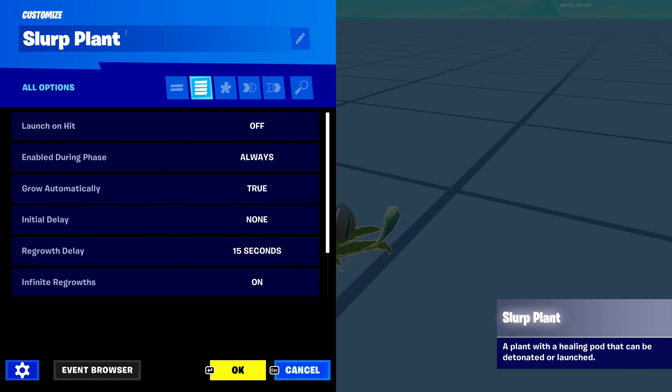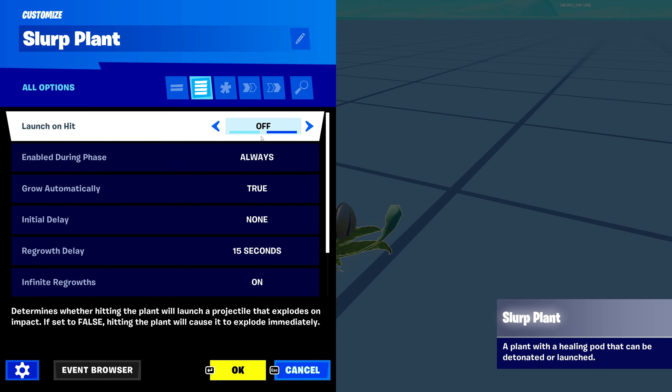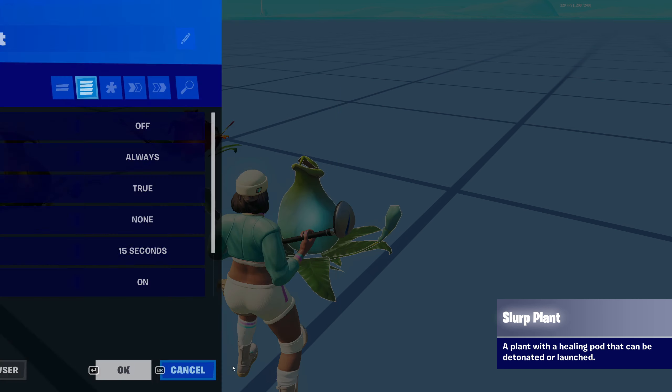Here are all of our plants, so let's go through the settings of the first one. If we go right into the slurp plant, you can change the name of it right here — slurp plant 1, slurp plant 2, slurp plant 3, whatever you would like. It should name that automatically though. You're going to want to make sure you go to this second menu right over here with all the four lines to get all of these settings.